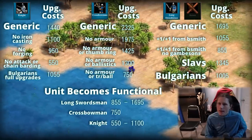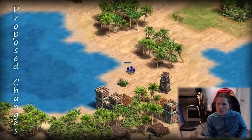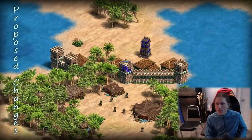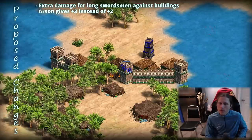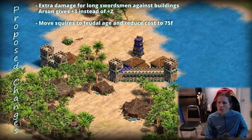Now let's look at my proposed changes. After looking at all the numbers, here are some ideas — discuss in the comments whether they're good or not. First: arson is really not very good for its cost, so I'd suggest making it plus three instead of plus two. If it's slightly better it'll be a lot more value for what you pay — plus three might actually make it much better.